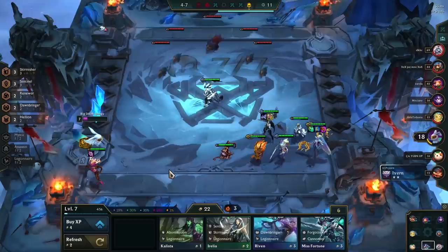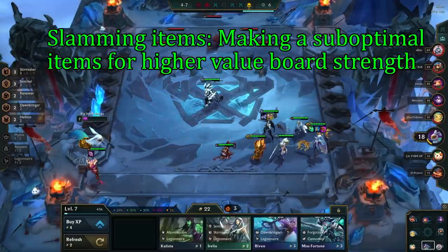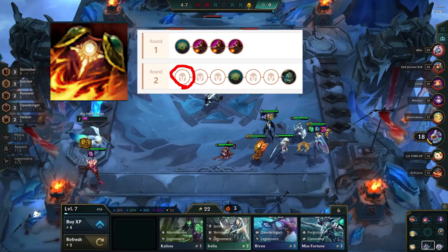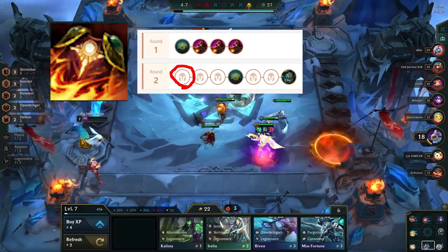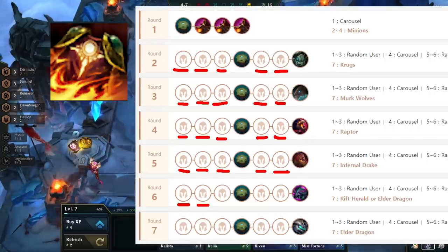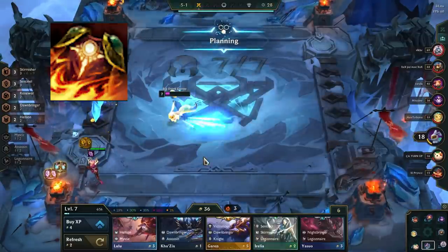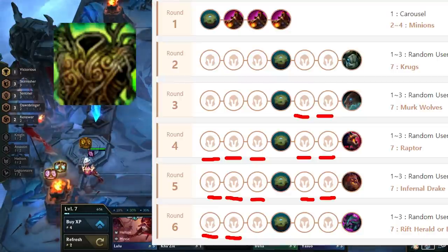Slamming an item means that you're making an item with the intention of going for long-term item value as opposed to short-term max value. An example of this is slamming a Sunfire Cape on stage 2-1. Sunfire Cape is a good item in the early game but falls off mid-game and is straight up bad late-game. However, since we made Sunfire Cape on stage 2-1, we're getting value out of it for the entire game. Say you die on stage 6-2 — if you slammed Sunfire on stage 2-1, you got 22 PvP rounds worth of value from it. But if you didn't slam it and saved it for Warmog's instead, say you were able to make it on stage 3-5 after the carousel, in that case you only got 14 PvP rounds worth of total item value.